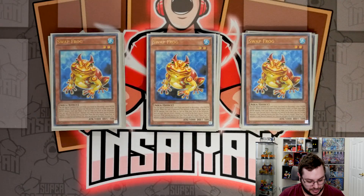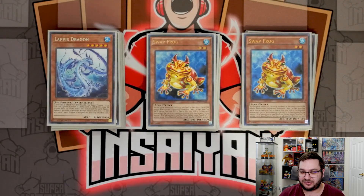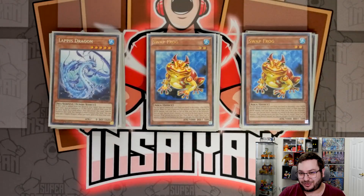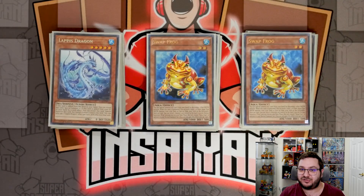Then we have one copy of Lapis Dragon, which is really good because it just summons itself if it's added. The other cool thing is — if you want to put a body on board, like when trying to survive a turn — you can add it back to your hand from the graveyard off of Totally Awesome, and it will summon itself when added from grave to hand as well, not just from deck to hand, which is really cool.